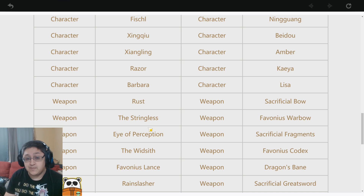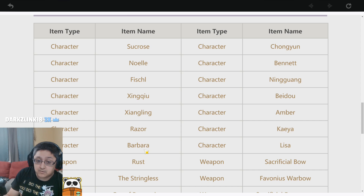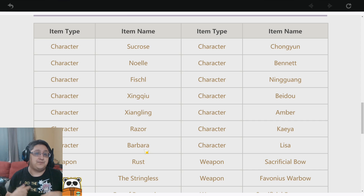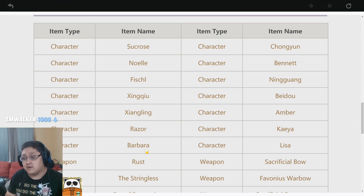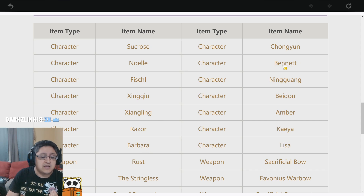The Rust weapon is really nice. For 4-star characters you could get, my favorites so far are Barbara, which is really nice for healing — a super good character to have in your roster. She trivialized a lot of gameplay for me. She was one of the first characters I rolled, and because I had her, I never had to make food or worry about my health — I just used her heal to heal every character on my team.